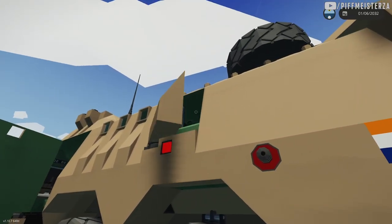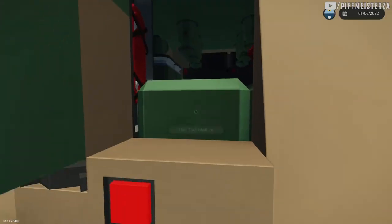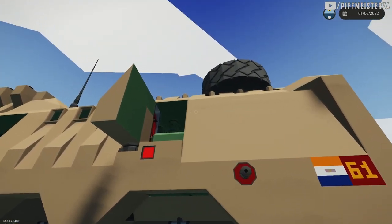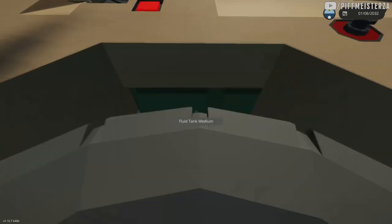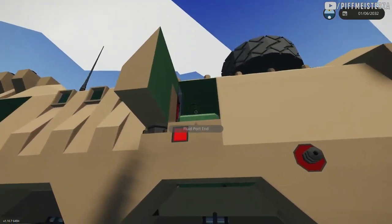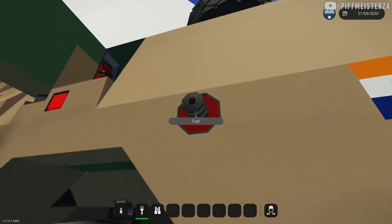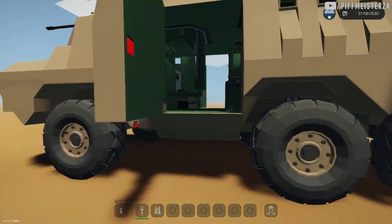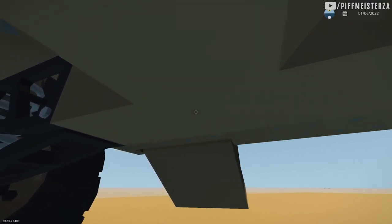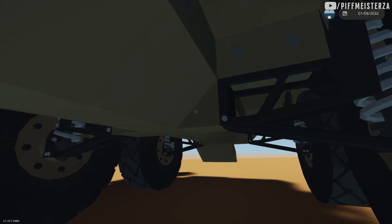First off, there's no access to the engine room. We have this little hatch here, but maybe I'll make this work for servicing — if you get it damaged, you can repair it. But at the moment, that's all we get. Get a hose, put some fuel in, and that's it. Nothing else. It does have six-wheel drive, so all six wheels are turning, and they're all on suspension.